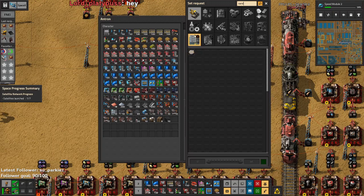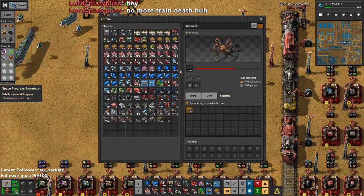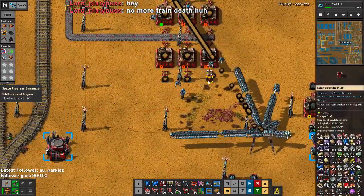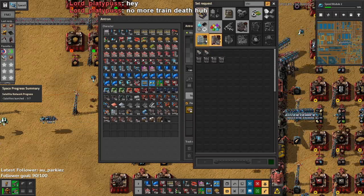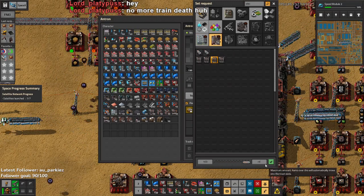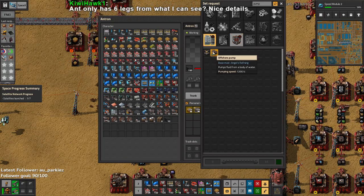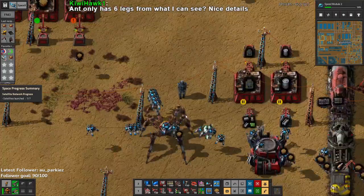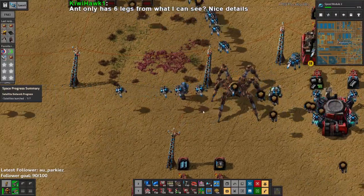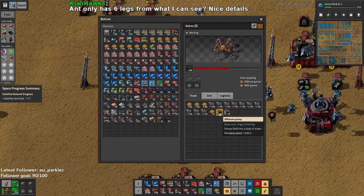So it needs sand. And it's going to need... no more train death? No, there's still going to be train death. I'm not riding this ant everywhere. It can hold as much sand as it can hold. What else does it need? Well, I was going to go make an electrolyzer farm. I guess it's going to need electrolyzers — let's just grab a hundred of those. It's also going to need pumps. It's just going to need a lot of the stuff I carry around. Let's build 40 pumps, that's probably good. Ant only has six legs — oh yeah, you're right, it does only have six legs.